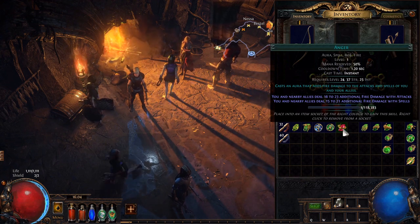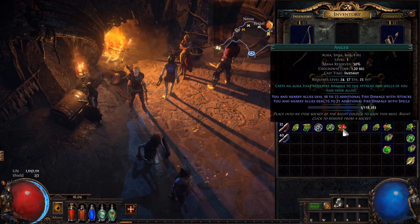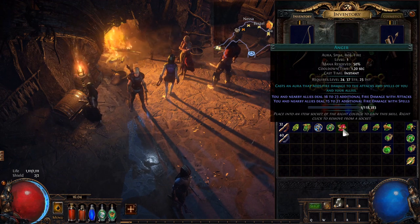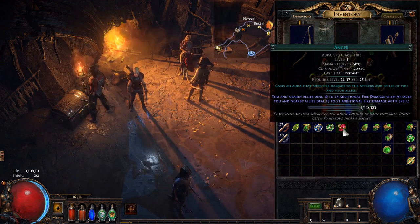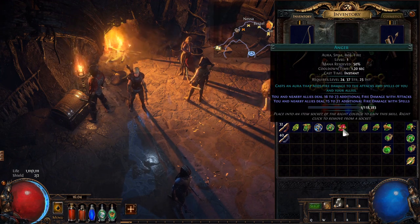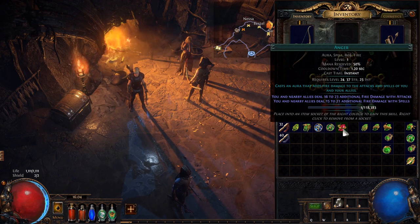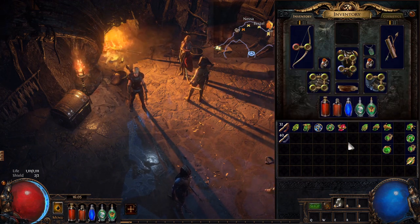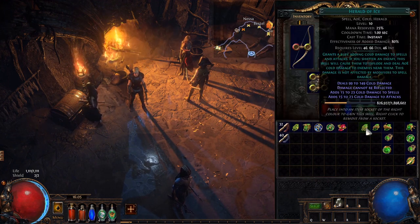We also get Anger, which is nice — it's going to give us some flat fire damage to our attacks. For this character, flat damage is great because it's not requiring any particular gear or that you've decided to scale your character in any particular way. It's just always going to be helpful, and setting things on fire is just fun.